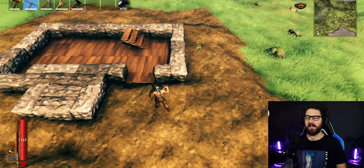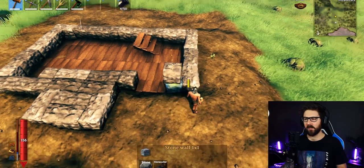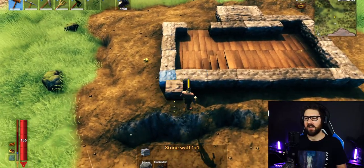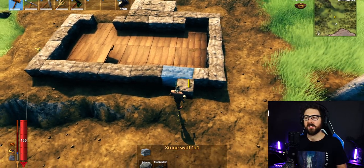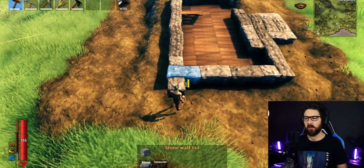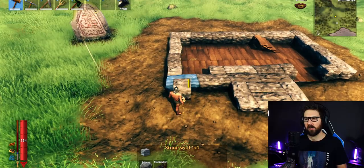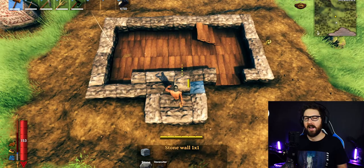Starting off with the base, you're going to grab out a singular block and rotate 90 degrees, then place one, two, three double blocks. We're then going to go a single on the end and start one, two, three, four, five double blocks, and then one single — rotate 90 degrees — go a double block one, two, three, and then a single. Then rotate and do four double blocks: one, two, three, four.